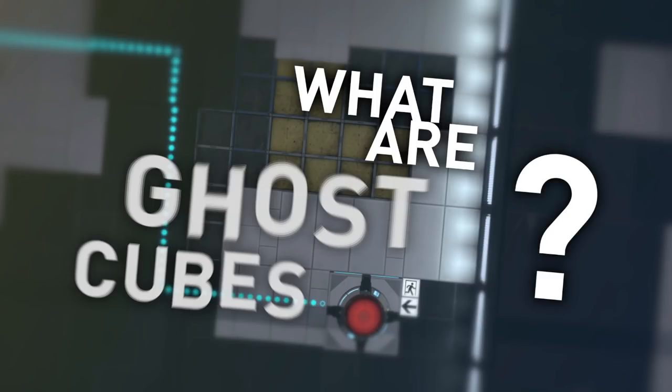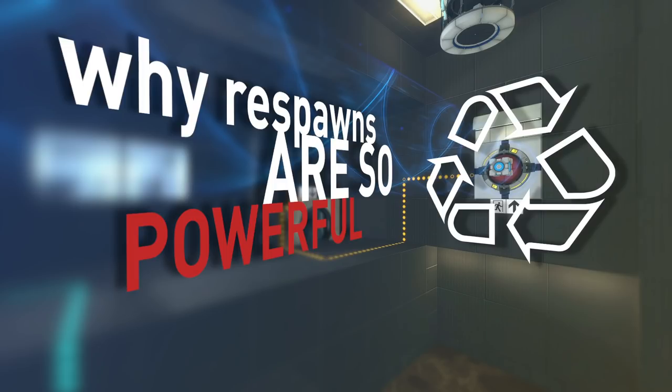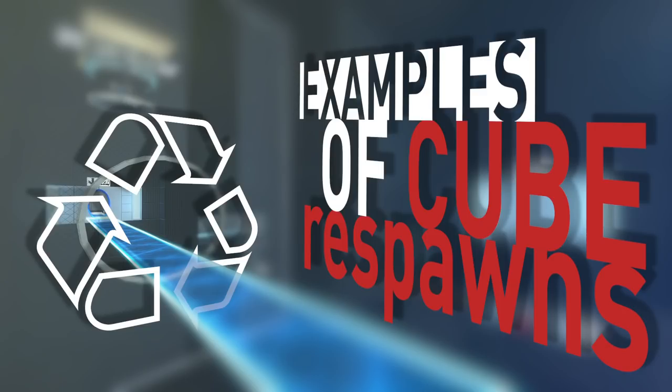If you are totally unfamiliar with Portal 2 Workshop puzzles, it might be worth first watching my previous Portal 2 video. But to summarize it in a borderline irresponsibly brief fashion, it explains how crucial it is to understand the unparalleled power of respawning your cubes. Since the game is played from the first person perspective, being able to make stuff happen at a distance is very powerful, and respawning cubes allows the player to do just that. This technique has long been widely exploited in the Portal 2 puzzle community.